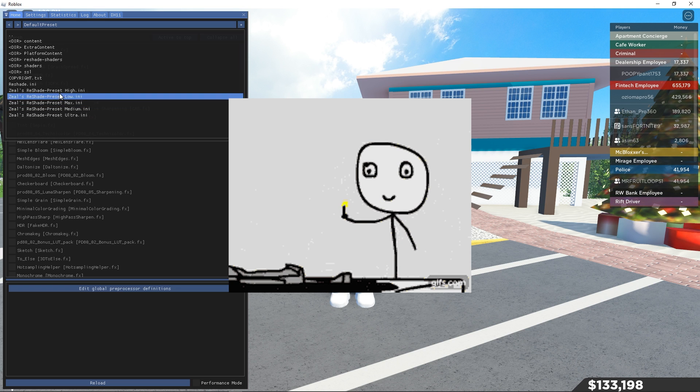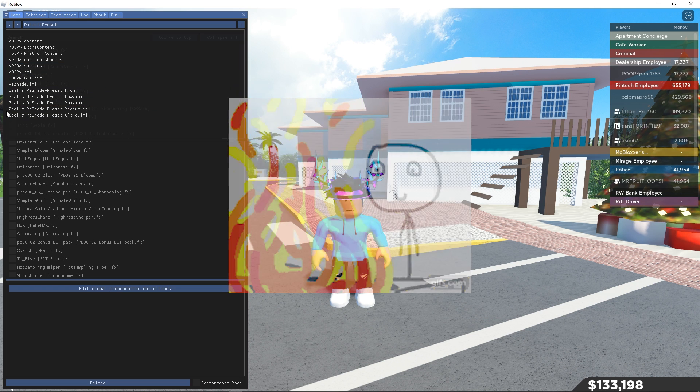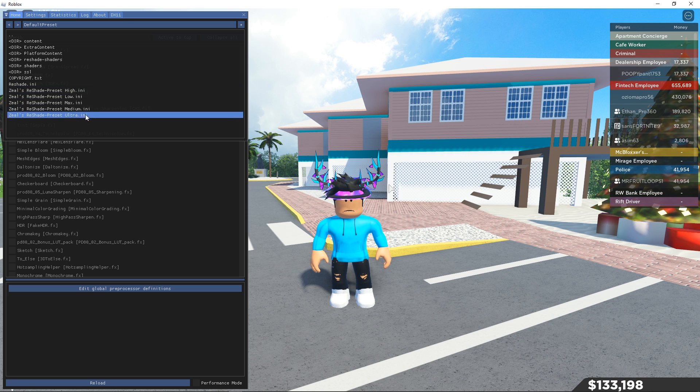Select the preset you want. Personally I use Medium because I don't like too much reflectance. Ultra has a lot of reflections, High has a decent amount but not too much. Let me just quickly show you guys Ultra so you can see what it looks like.